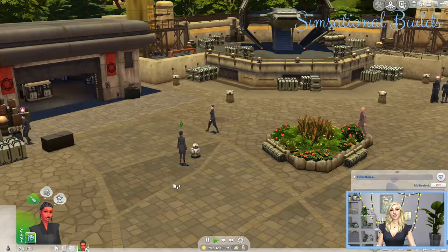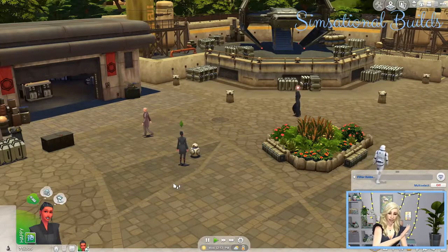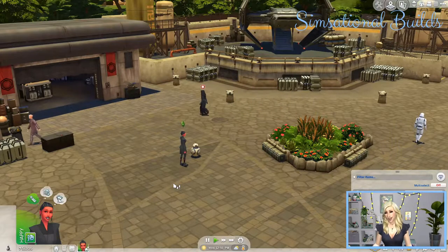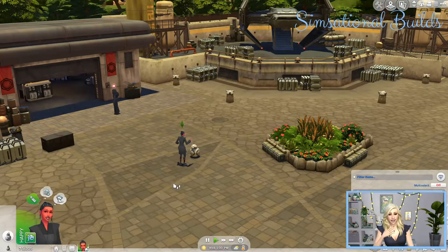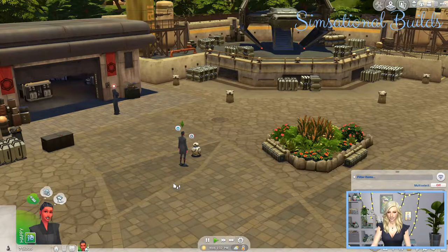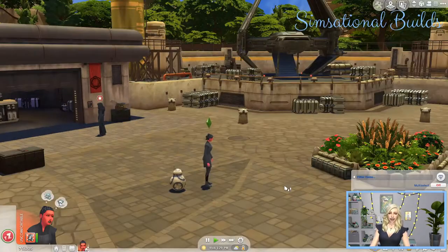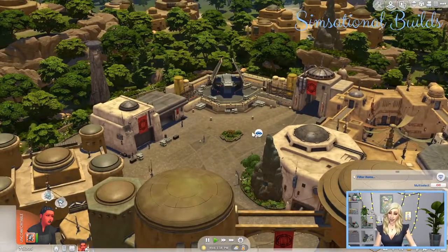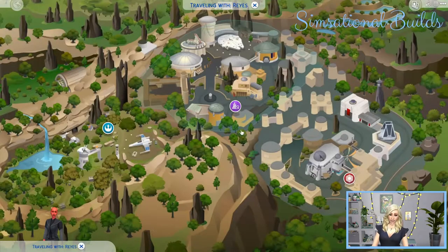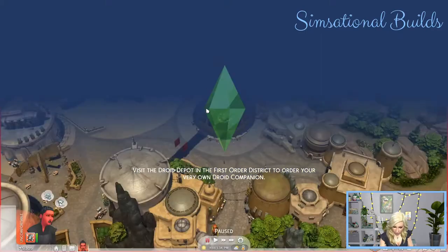With the other two vacation worlds you need to use your phone to book your vacation, choose a place to stay, and choose how long you're going to stay — whether it's one, three, or five days. This one's a little bit different. You still have to use your phone to travel here, but you are not selecting where you're staying and there is no set time frame. I've been playing for a number of hours and they haven't called me to come back, and I haven't had to pay anything for being here.